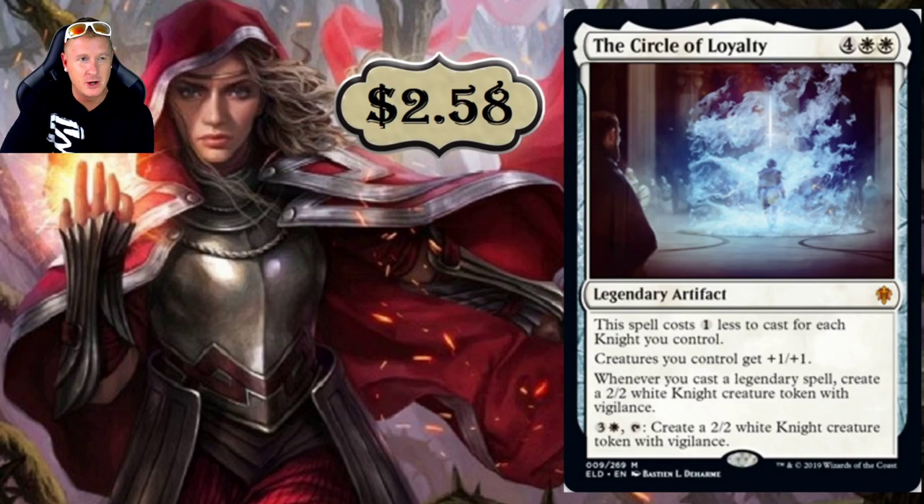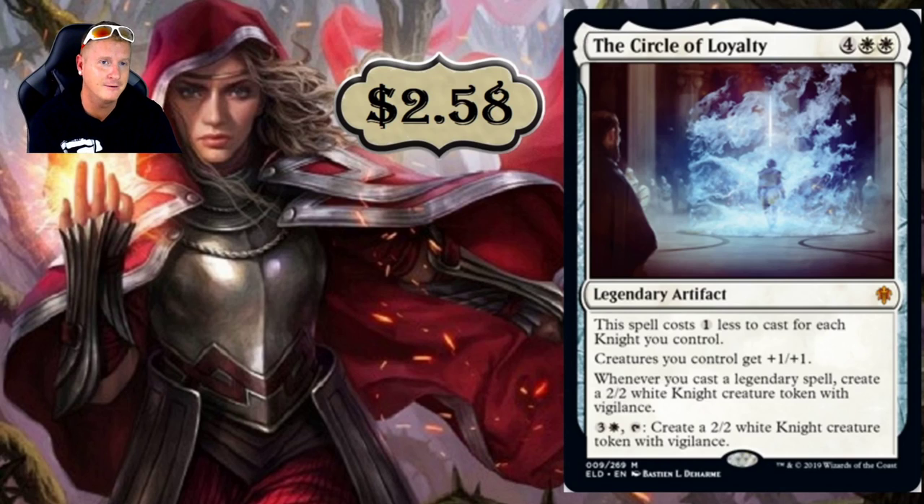Starting at the bottom, number 30: The Circle of Loyalty, a six-drop. These legendary artifacts — one for each color — all have a way to cheat them into play. They come at a massive casting cost, but once they hit the field they are pretty impactful. If you're going Knight Tribal, I would imagine this is a card you're going to want to play. Right now it's sitting at $2.58.